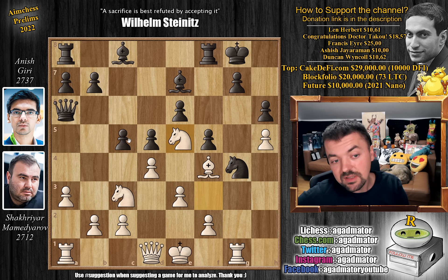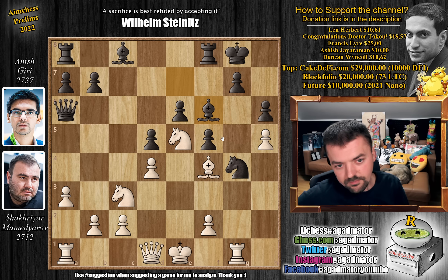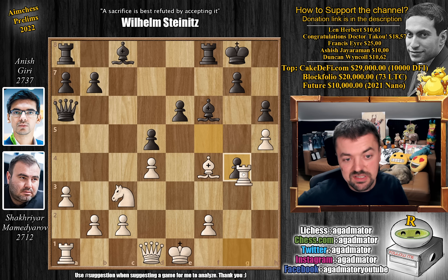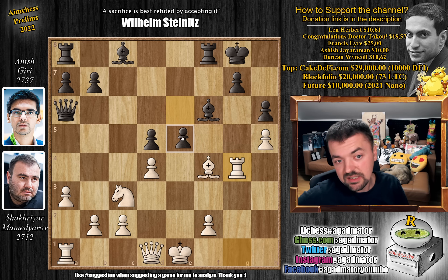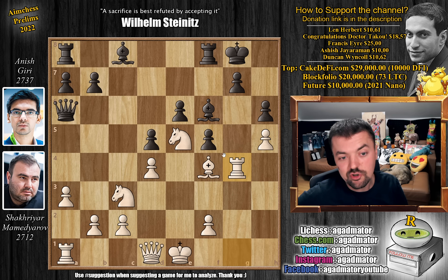Mamedyarov attacks, and knight to e5. And now c captures on d4, attacking the knight on c3. Shakira recaptures, and now we have bishop to f6. And now how do you play this? The problem is you really want to open up the g-file for the rook. But if you play knight captures on g4 and f captures - for example rook captures - then a nice e5 and you can resign as white. So although you want to break through, this is not the way to do it. So Mamedyarov finds a way and he plays rook captures on g4, keeping the knight alive.